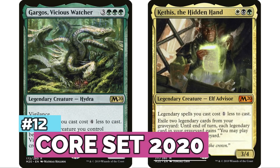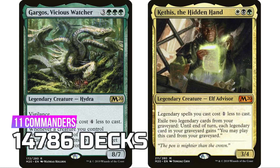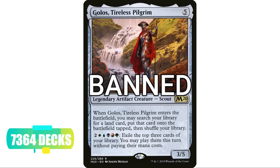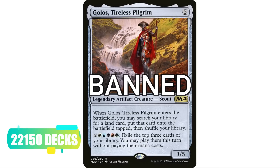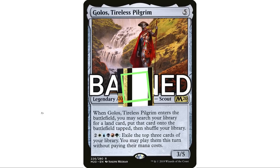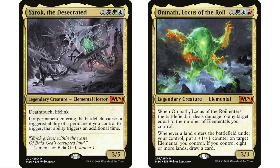At number 12 is M20 — Core Set 2020 — with 12 legendary creatures for 14,786 decks. However, Golos, Tireless Pilgrim is now banned in Commander — it was the most popular commander in the entire format and still has 7,364 decks on EDHrec. Including Golos would bring Core Set 2020 to 22,150 decks, which would have placed it at number nine overall. Even without Golos, you've got Yarok, Kykar, and Omnath, Locus of the Roil — so many popular commanders from this set.